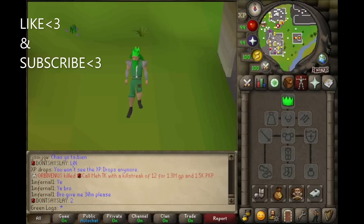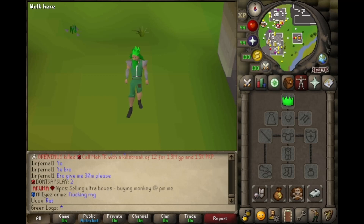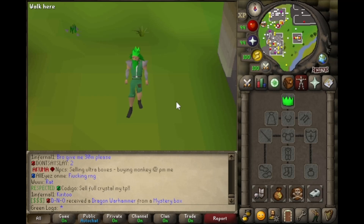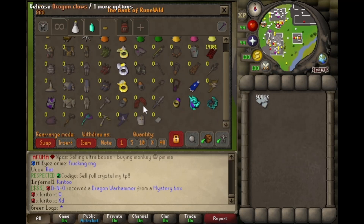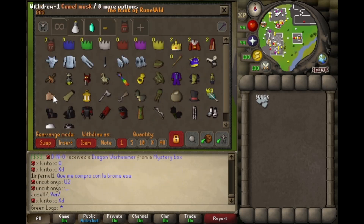Boys and girls, do you ever find yourself playing RuneWild and just decide to absolutely chuck your bank and it doesn't end well? Well, that's happened to me too, unfortunately, but it's given me a great opportunity to fill in some collection logs. As you can see, I have five billion in the inventory and nothing of value in my beautiful empty PVM tab — just some potions and food.